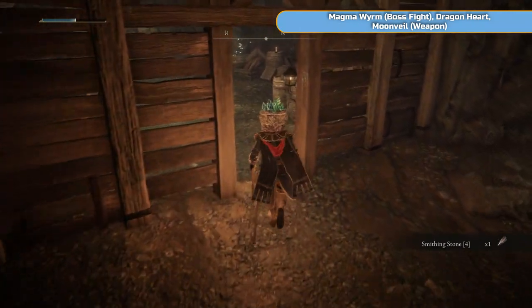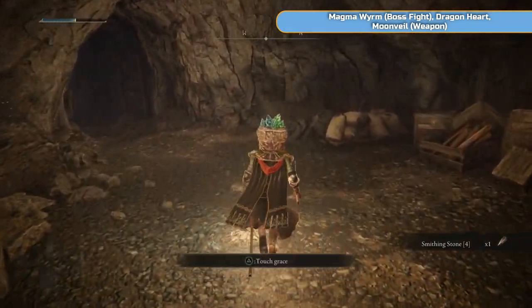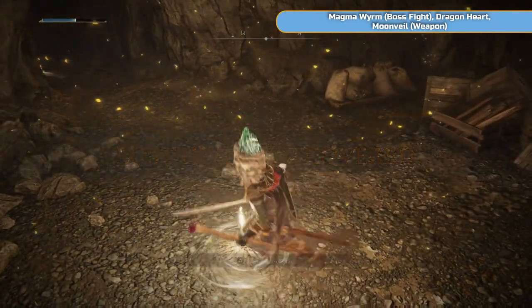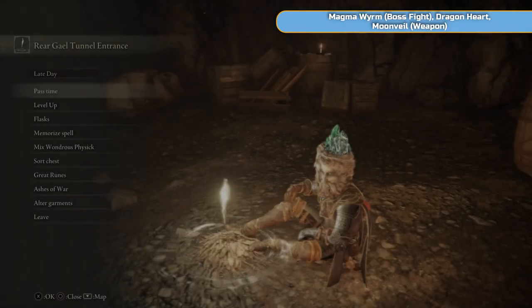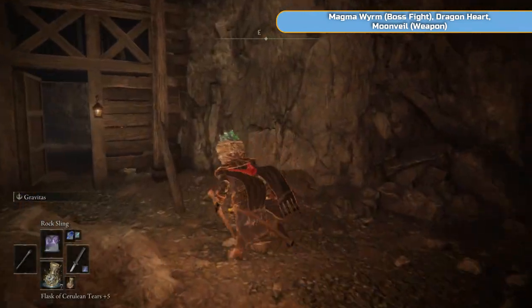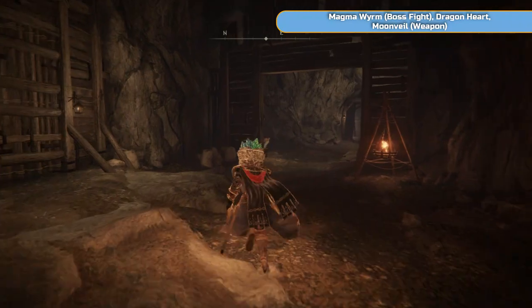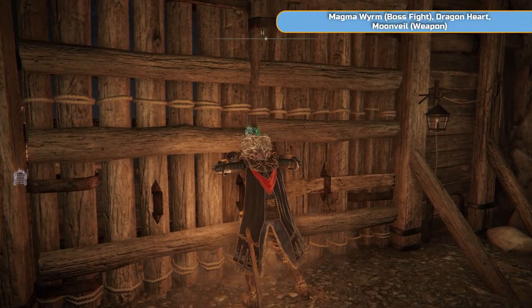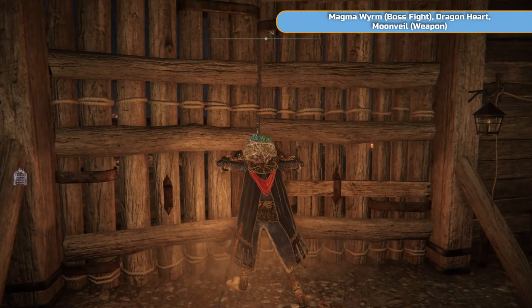We've made it through the tunnel. There are one or two more smithing stones, and then there's another one through this door — this door will be locked from the other side but you can get to this side from East Limgrave. And a grace point. We're going to go in and fight the boss, which is the Magma Worm. There's at least three to four of them in the game, probably more.